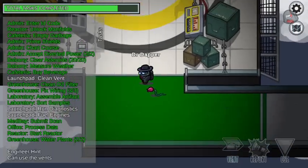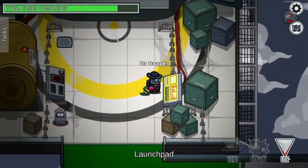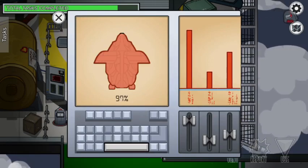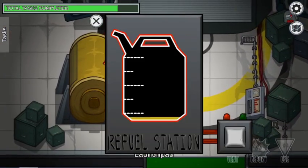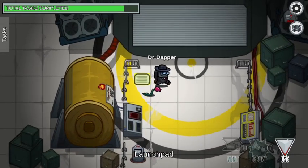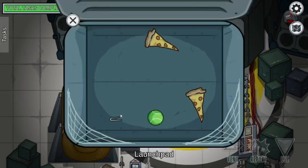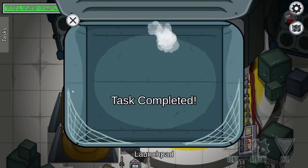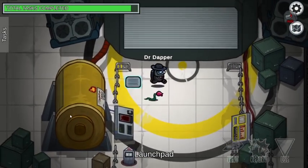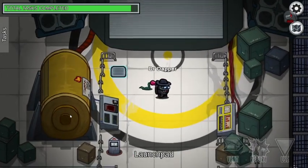Finally, up here we have the launch pad. The begin diagnostics task — you just click it and wait for it to run out. This one over here you just hold the button; you can stop at any time but you have to hold it all the way through. Then clean the vent: if any vents are yellow and need cleaning, you open this up and do this. If there are any impostors hiding in that vent, doing this will kick them out, and while you're cleaning, nobody can enter from other directions.